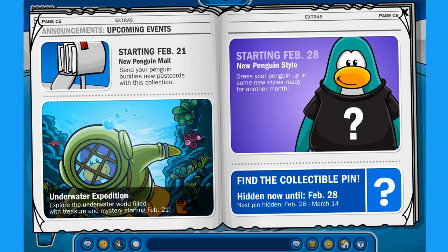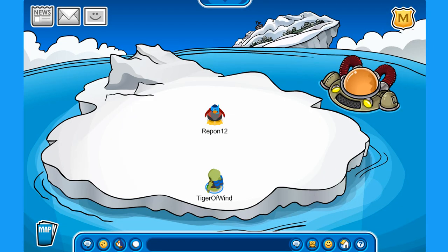On the upcoming events — my favorite part of the newspaper — starting February 21st, new penguin mail, so I think we have new postcards to send to our friends. We have the Underwater Expedition we're exploring right now. February 28th, we have a new Penguin Style — I'll make a video about all the secrets for that. There's also a new pin I still need to find.